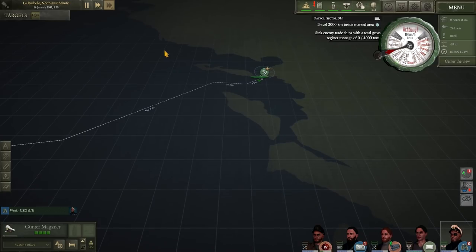Crew customization is now a thing, so you can now customize your crew members including what they look like and what they're wearing. Anyway, we'll do a little bit of a fast-forward through time here, because this was just a long trip south that didn't actually have me encountering much of anything.